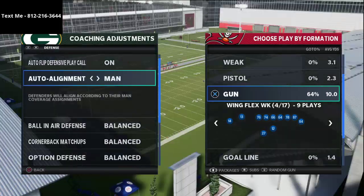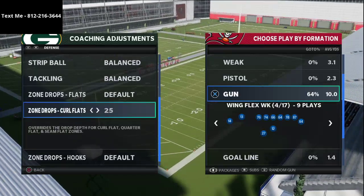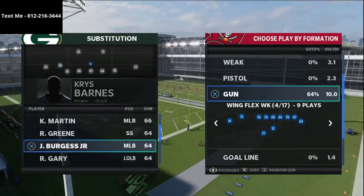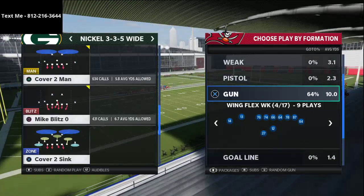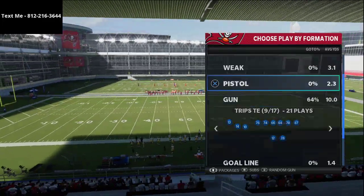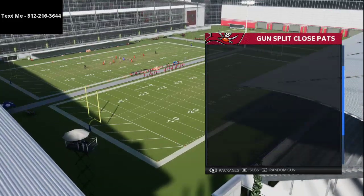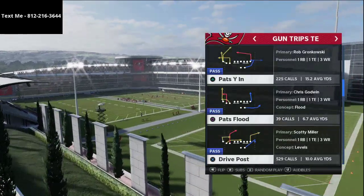I wanted to share with you a quick play out of the New England Patriots playbook — this is the best offensive playbook in Madden 21 in my opinion. If you want my full scheme, click the link in the description for the full ebook. We're going to come out in Mike Blitz 3 and I want to show you a simple yard gainer I really like out of Trips tight in, which is one of the best offenses in Madden 21 this year.